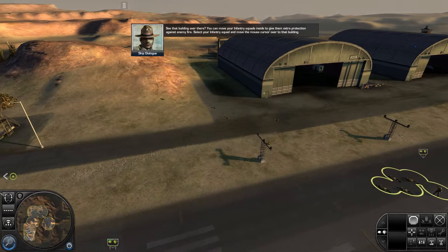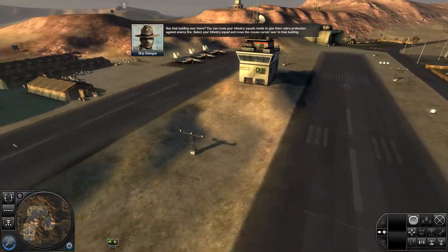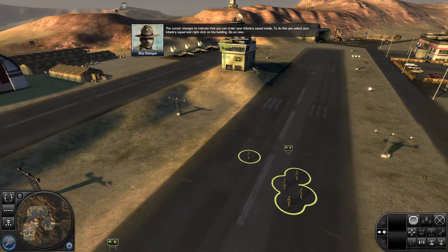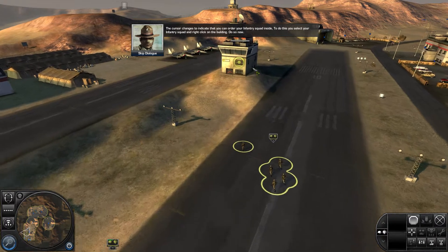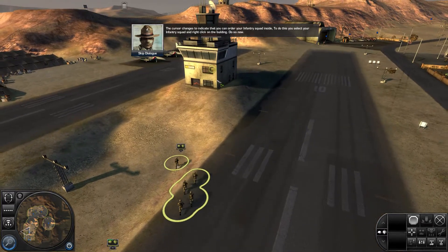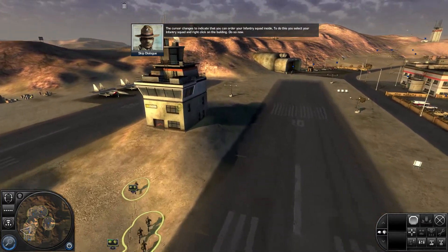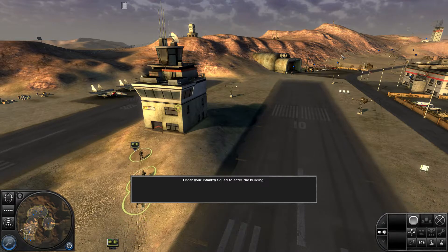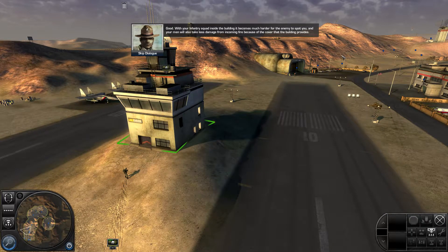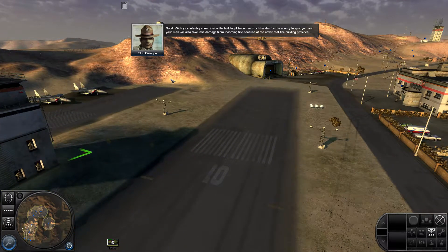Select your infantry squad and move the mouse cursor over to that building. The cursor changes to indicate that you can order your infantry squad inside. To do this, you select your infantry squad and right-click on the building. Good. With your infantry squad inside the building, it becomes much harder for the enemy to spot you.